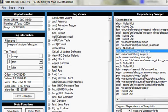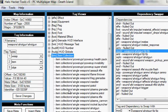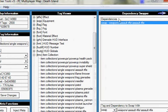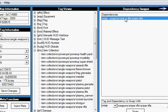So what we're looking for is item collection right here. These are the tags that specify spawns, like assault rifle spawns and all those. This is a weapon that spawns, and you want to look for sniper. There's a weapon dependency set as a sniper rifle. However, we can change that by meta swapping it with a piece of scenery.